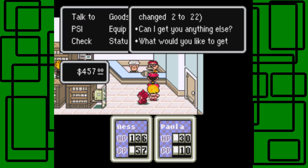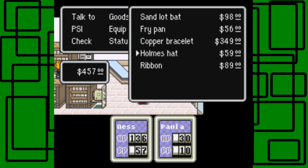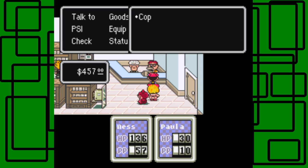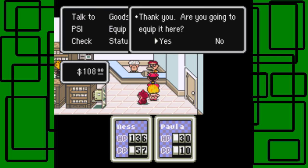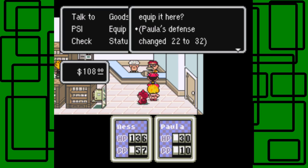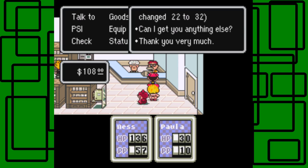I want to buy one more thing - the copper bracelet. Don't buy the homesack, it's not really worth it. Copper bracelet, okay. Paula should carry this. Are you going to equip it here? Yes, okay cool - defense went from 22 to 32, nice.